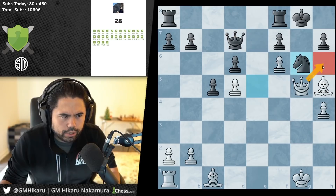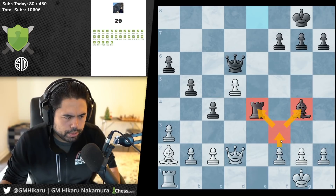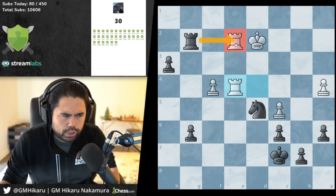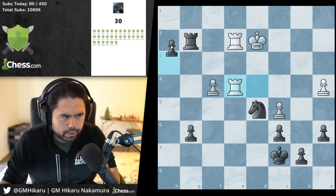I think this is check, and now you go here and create the lollipop checkmate on g7, trade, fork the rook and the bishop. Take the bishop — you can take the rook here, or you can push the pawn. If you push the pawn, the rook takes, you make a queen — so then you have a queen and a knight versus two rooks, which is better.